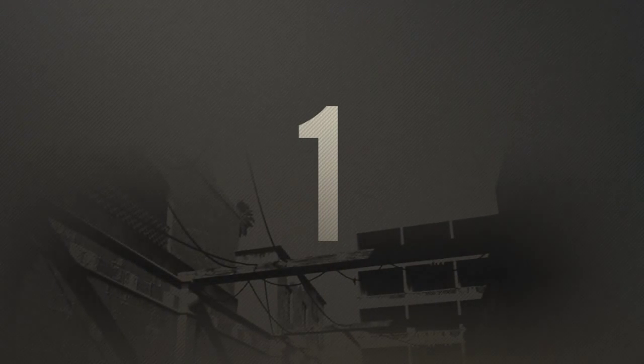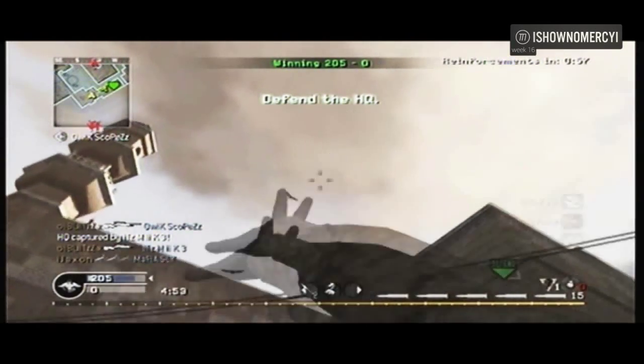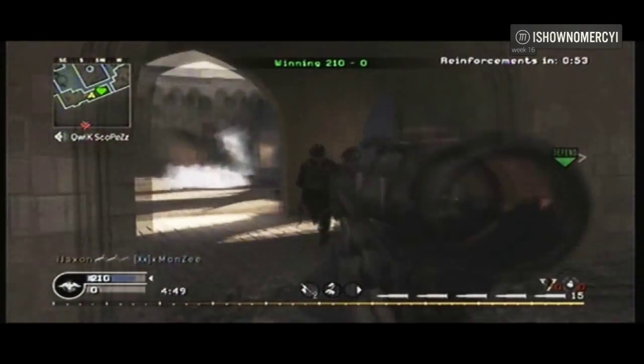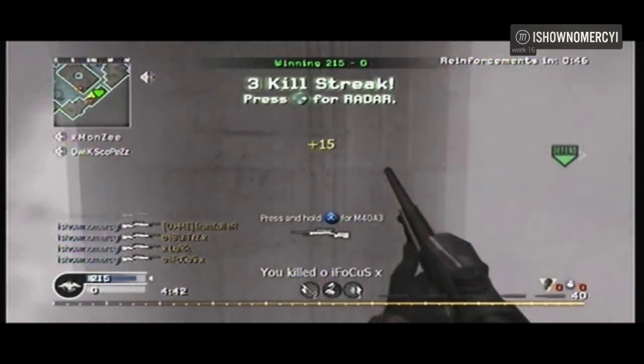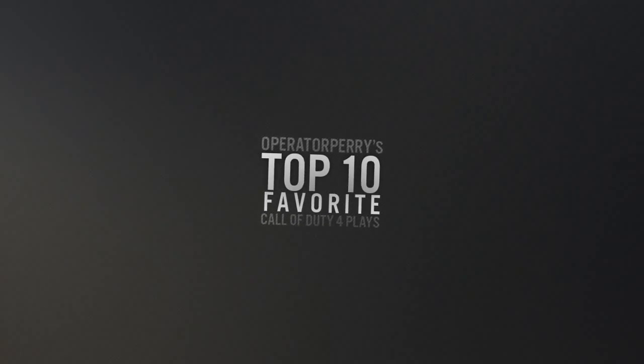And now, my favorite play at number 1 — Show No Mercy, playing Headquarters on Showdown. Tosses the frag-stun combo, heads over to the HQ. Gets himself one quick scope, two. Then the no scope takes out the spinner — you look stupid, by the way. And out of nowhere, no scope tripled through the smoke.